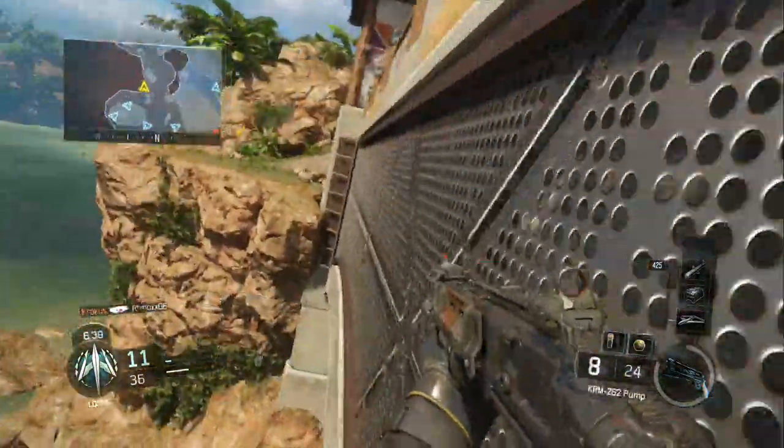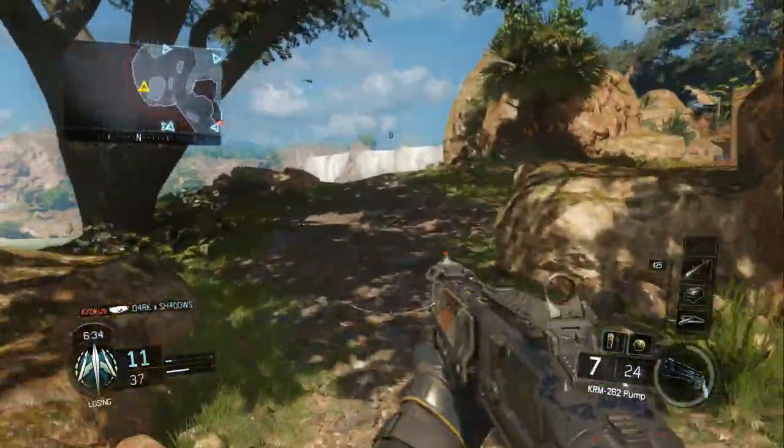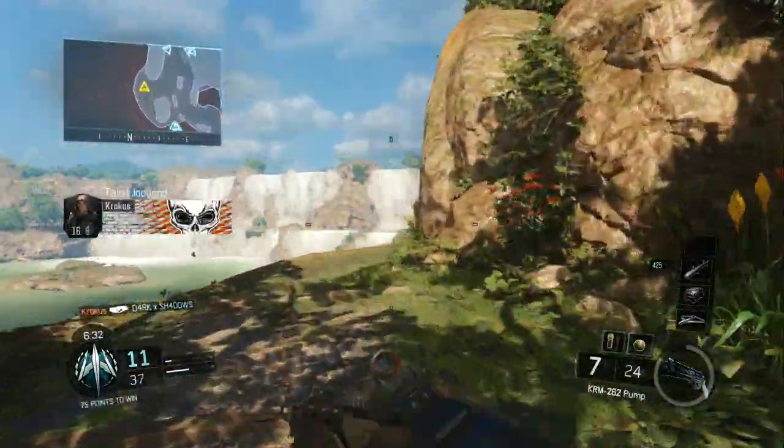Alright, so knife, left trigger, and then zoom — see, and this is what it looks like. It's kind of weird with the sniper; it doesn't look too clean. But then again, this is just a beta so it can change. With the shotgun I'll show you what it looks like.